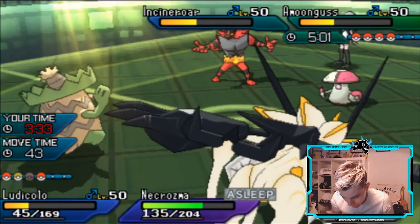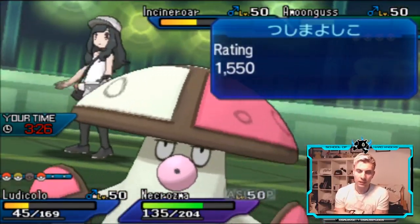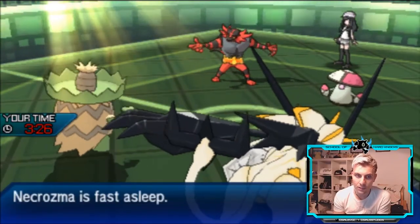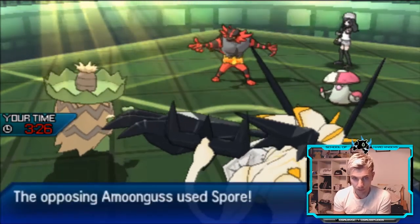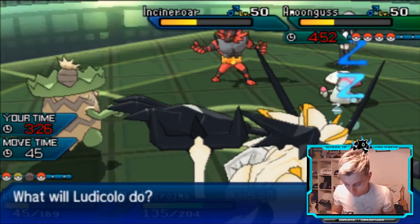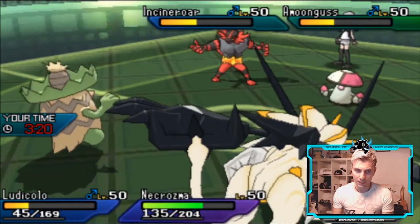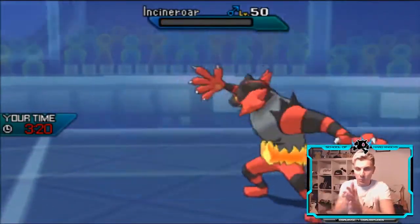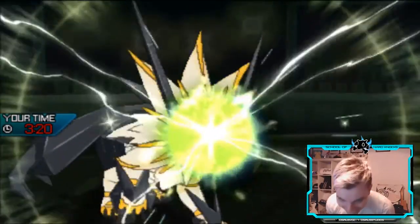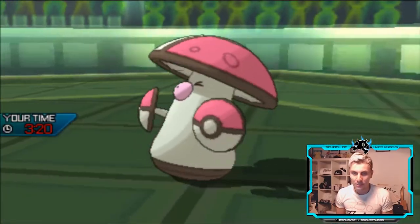We protect Ludicolo and try to wake up Necrozma and get a Photon Geyser into Amoonguss. The sunlight fades, which is perfect. If Necrozma can wake up, we can get a Hydro Pump off into Incineroar this next turn — it has to hit, no switches, boom! Necrozma needs to wake up — come on! Yes! We just need Necrozma to rush — we can do this — and then our opponent disconnects. How disappointing after such hype when we got that Necrozma wake-up right when we needed it.